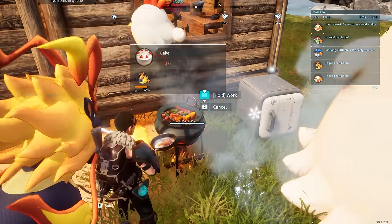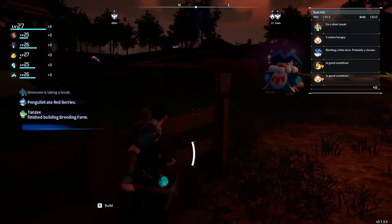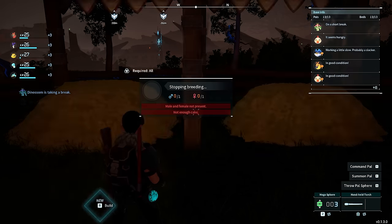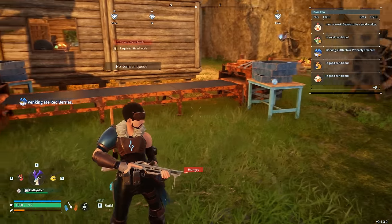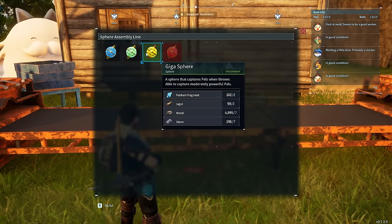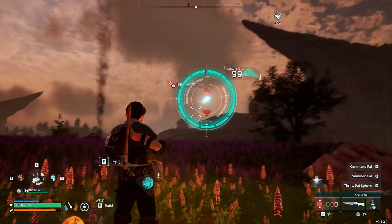We're going to get a PAL called a Firina to heat that cake up no problem at all. It was now time to make our first of many breeding pens. We can put two PALs in here and together they will either breed the exact same PALs you put in, or something totally different. There are hundreds if not thousands of different breeding combinations in this game. If you utilize the breeding pen properly you can get access to extremely good PALs very early on. I also made a sphere assembly line here, giving access to another tier of sphere and allowing us to make spheres at a much faster rate.